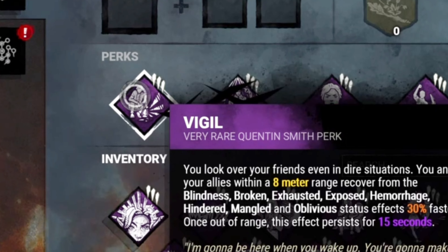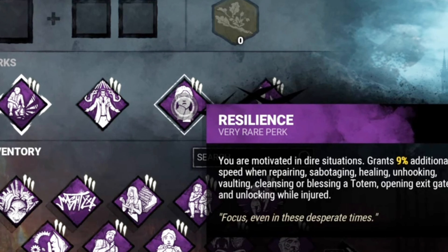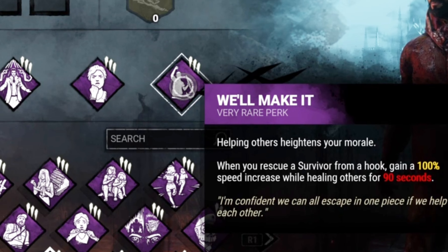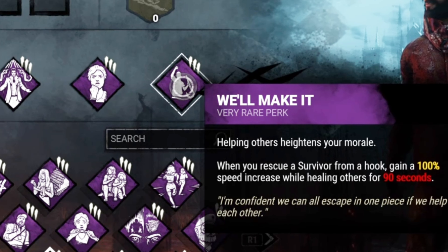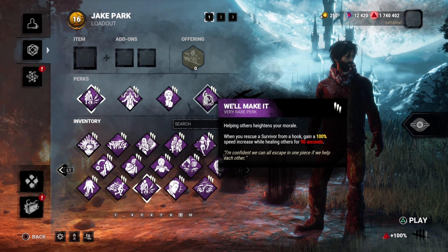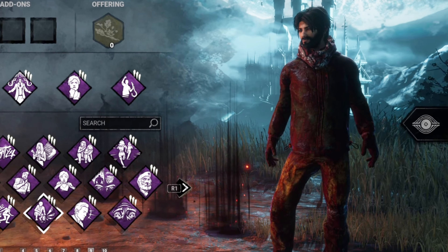We have Vigil to reduce the broken status effect by 30%. Resilience, obviously, because we're going to be injured after getting off the hook, so we get 9% additional speed. And We'll Make It because I want to be able to heal people right off the hook to make sure the save is safe. Let's see how the build performs in-game. Not a huge fan of this map, but we're rocking with it.